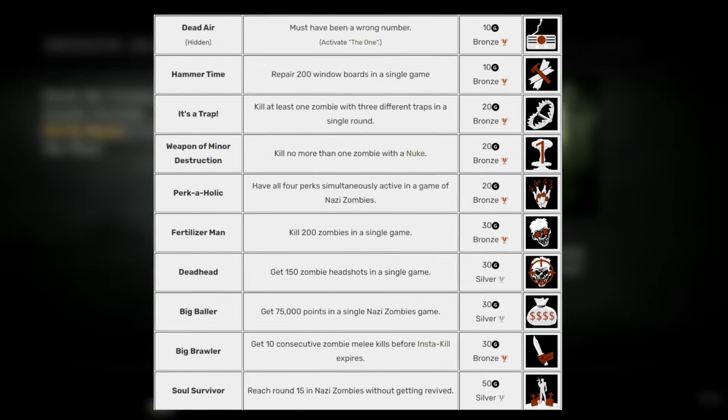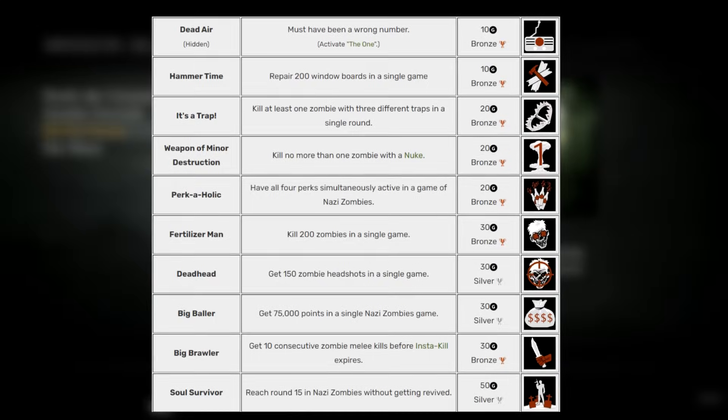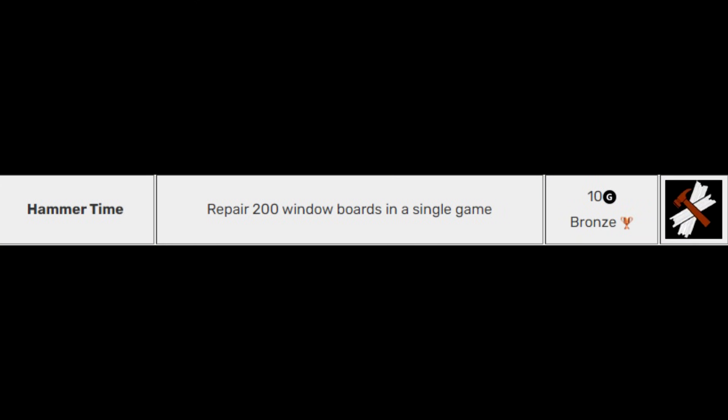Now in Shi No Numa there are going to be 10 achievements that you can get — well, technically 9, and one of them is a hidden achievement. So I thought the first achievement I should go after would probably be one of the more annoying ones, and that's going to be called Hammer Time: Repair 200 window boards in a single game.